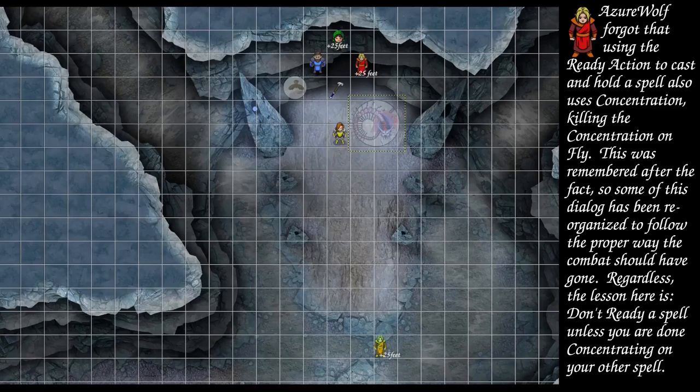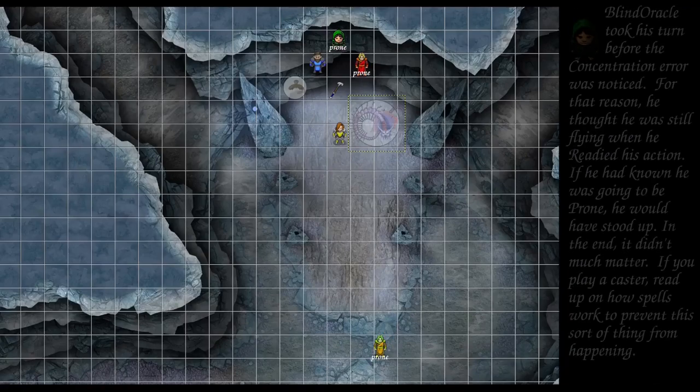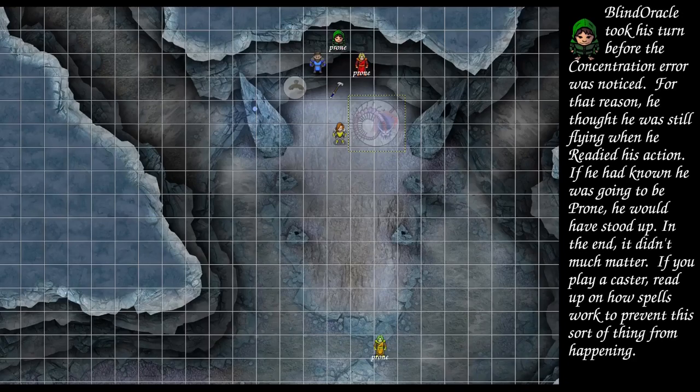The wizard falls to the ground and takes 10 points of falling damage. Give me a concentration save — that's a 16, and you land prone. Simulacrum takes 8 points of damage as it falls — 22 — maintains the effect. Blind Oracle, prepare to shoot the Remoraz as it pops up, bonus action hide first. After the Blind Oracle is the train — preparing an action to attack the Remoraz. Owl is dodging.